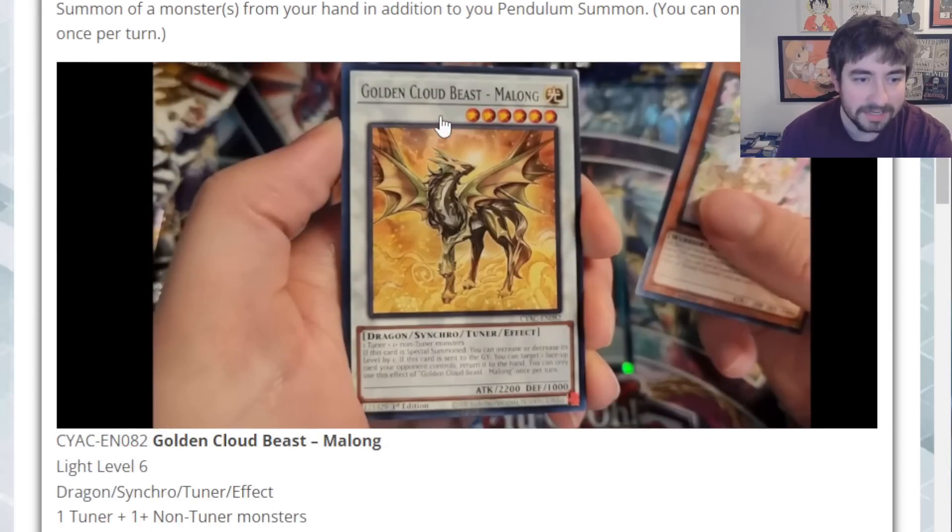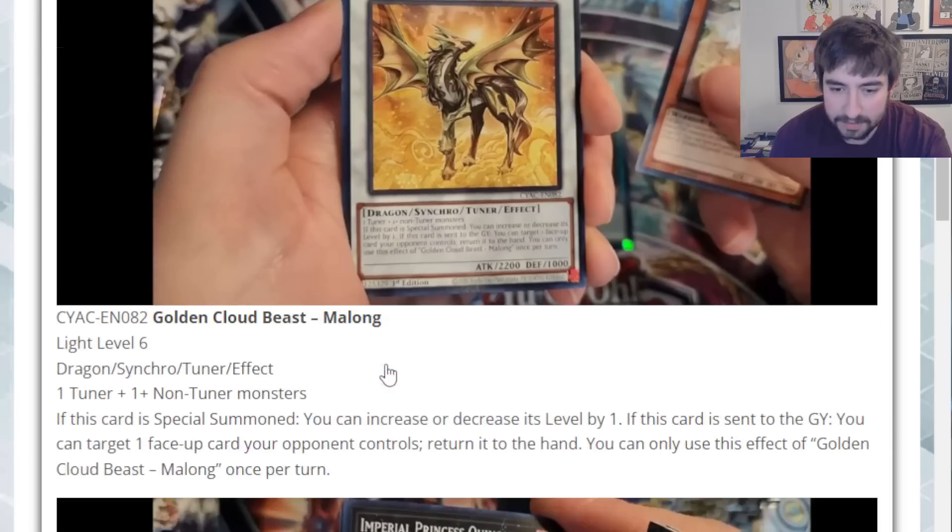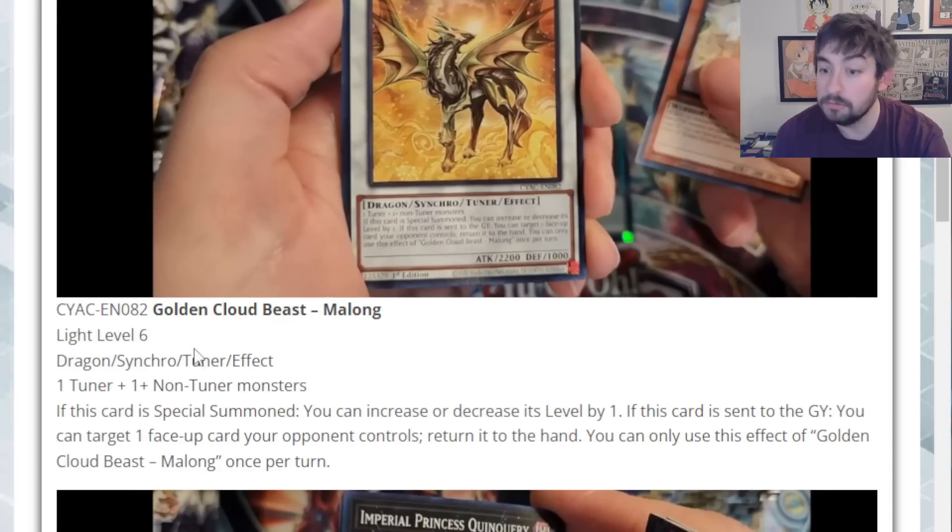Next up we have Golden Cloud Beast Malong — I love the artwork on this guy. He is a Light Level 6 Dragon Synchro Tuner, and Level 6 is a really good level as well. He is completely generic — any tuner plus any non-tuner. If this card is special summoned, you can increase or decrease its level by 1. And if this card is sent to the graveyard, you can target one face-up card your opponent controls and return it to the hand!